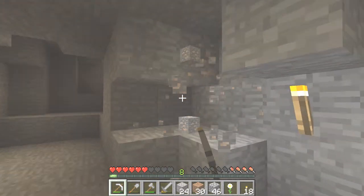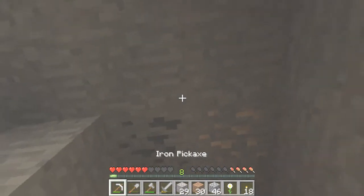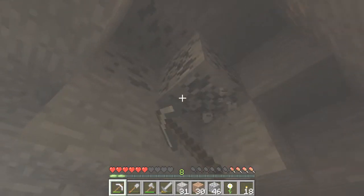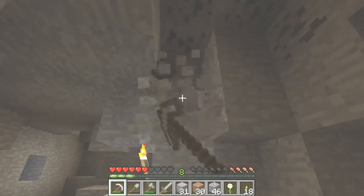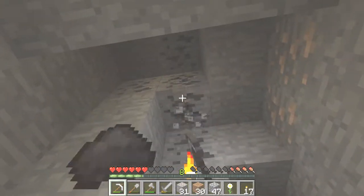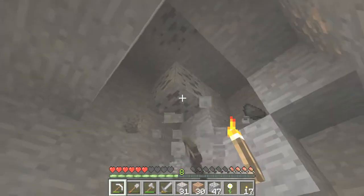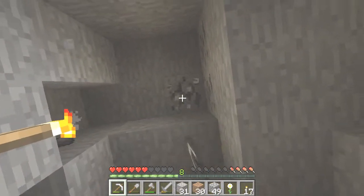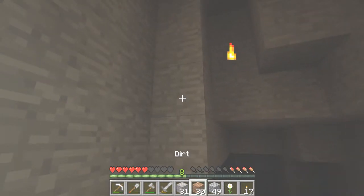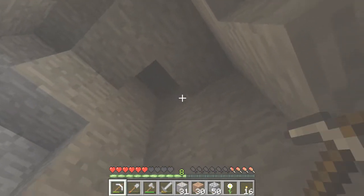Just collecting more iron. That's what we've been basically doing this whole episode, besides exploring this nice cave slash ravine. Right now we're in a cave and wow, that's a lot of coal. Nice — experience level 8, going to be level 9 soon. Sweet. Let me just get that coal that just fell, and the iron.